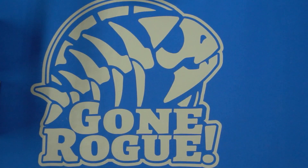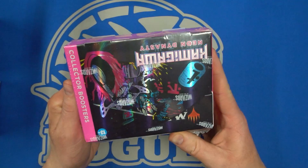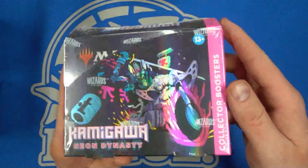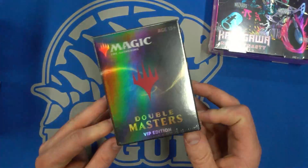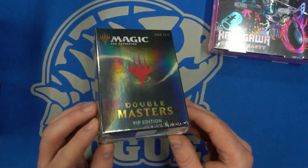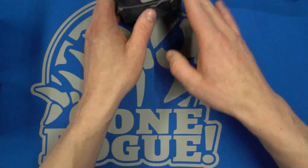Hi there, it's Kevin with GoneRogueGames slash Rogue DeckBuilder here with another booster box opening. This one's going to be a collector's booster for DuckButter — Captain DuckButter wants to open up a Kamigawa Neon Dynasty collector's booster. Some juicy stuff in this set. And to top it off, we're going to also do a Double Masters VIP Edition. We're going to go through the Double Masters first, and then the Kamigawa Neon Dynasty.